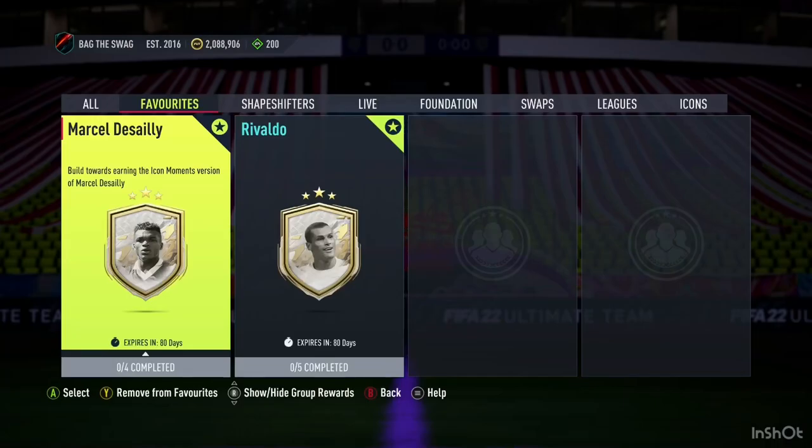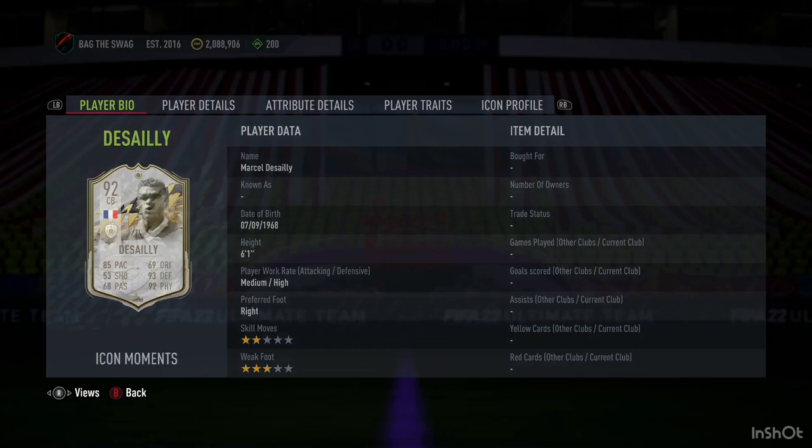Welcome back to the channel. In this video, we'll be looking at how you can complete the new Prime Icon Moments SBC for the cheapest possible. This player will only cost you around 130,000 coins on both consoles, but you will need to complete four different squad builders.